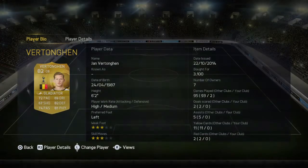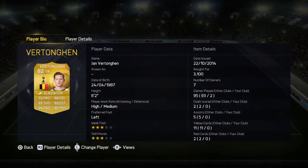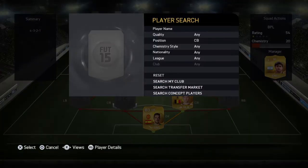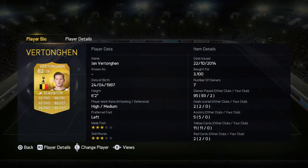Moving on to the center backs — in the right center back spot we have Toure. He costs around 3k due to the market crash, and as you can see with the Gladiator chemistry style on him, he is really good.